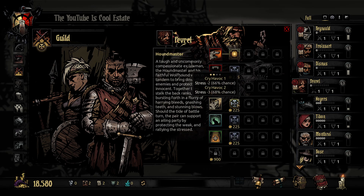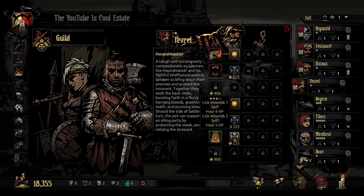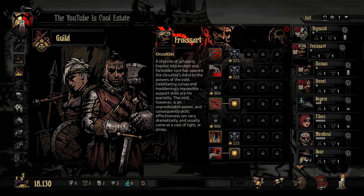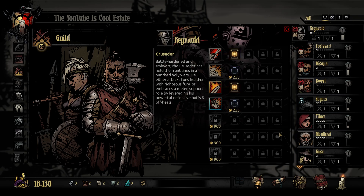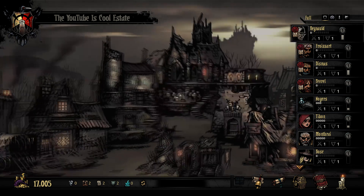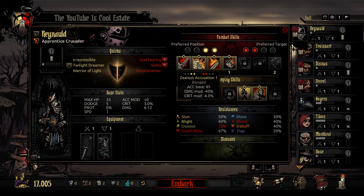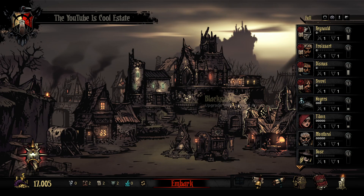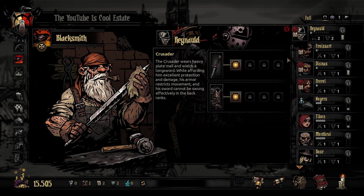Our main damaging abilities, our stress heal, maybe Hound's Harry as well. Could upgrade the stun, which just increases its chance to stun. You know what, I'm gonna go ahead and unlock Inspiring Cry, buy it, and equip it over Zealous Accusation. Just to have it on. Now we can start looking at spending some money here.